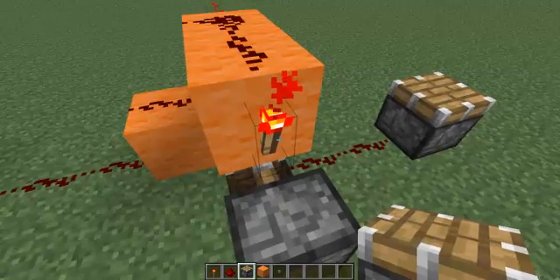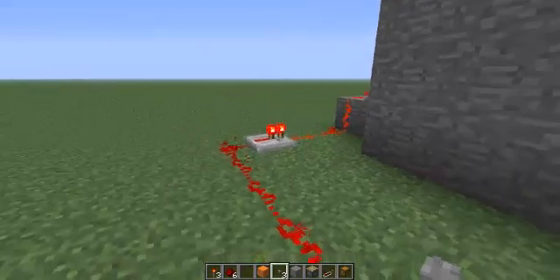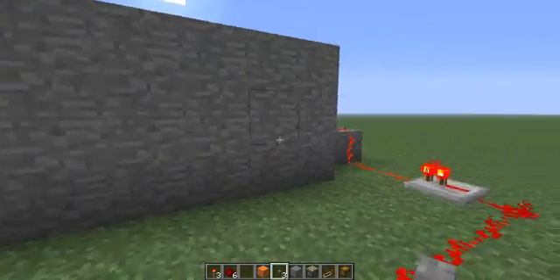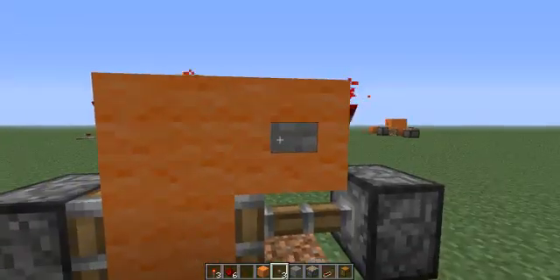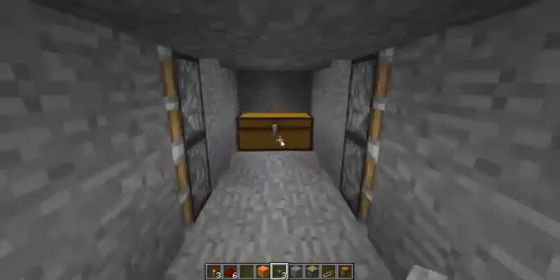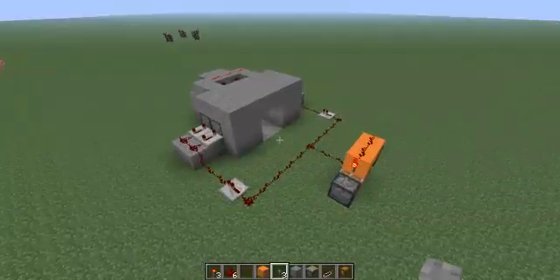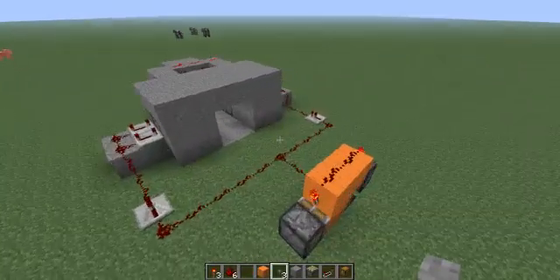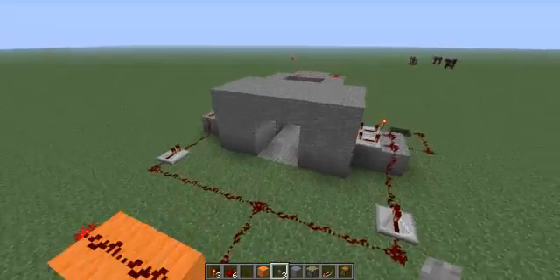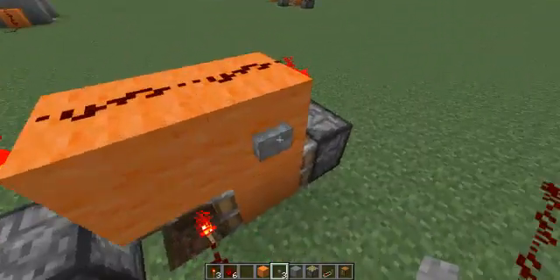I'm going to build a little contraption to show you it in use and I'll be right back once I've built it. A strange wall with a lot of not very well hidden redstone around — wonder if I push this button. It's a hidden door with a chest! Alright guys, as you probably just saw there, I am a fairly bad actor, but I hooked up a T flip-flop switch to a hidden piston door, and I think the two go very well together.